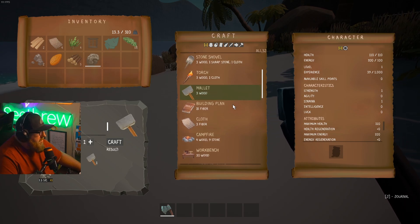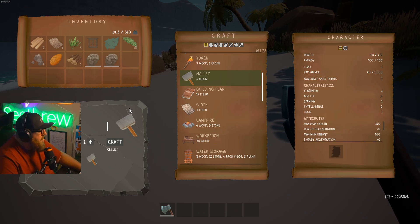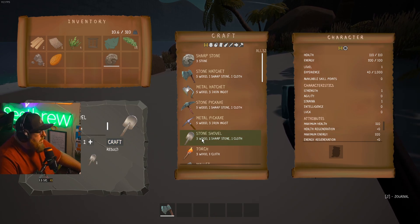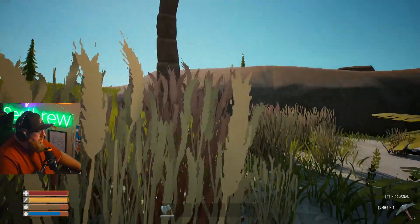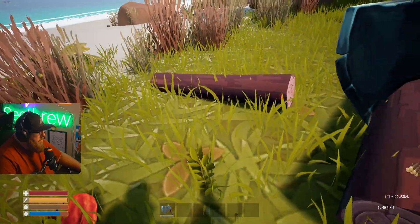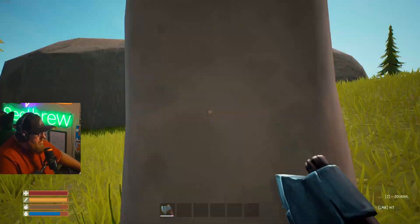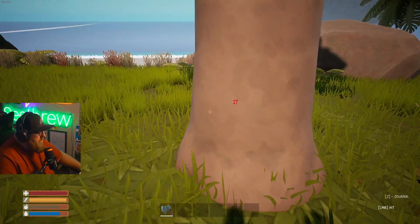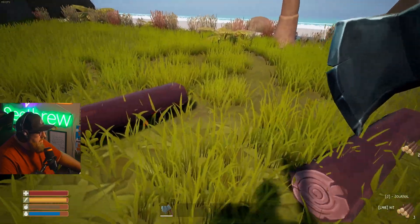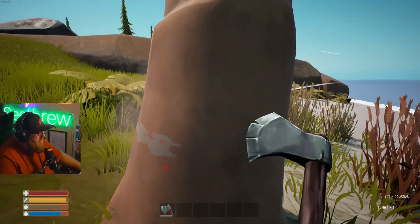I'm assuming a mallet is how we build — 30 wood for the workbench, holy smokes. Let's go ahead and make the stone pickaxe and stone shovel. We need three more wood. Let me chop some more trees. We got damage numbers, which is pretty cool. Okay, that's honestly not too bad after you get the axe. I'm going to queue up the shovel. I reckon we get enough wood to make the workbench — I'll be right back when I've got 30 wood.